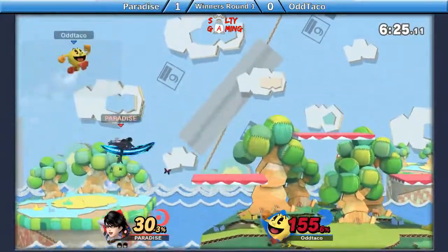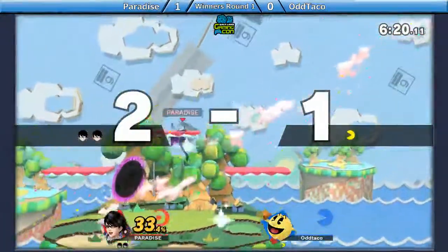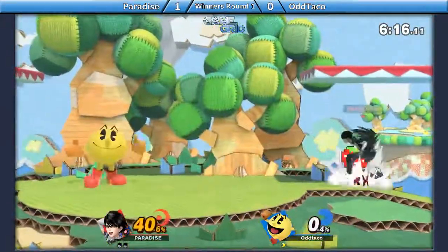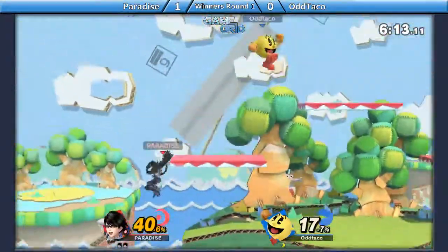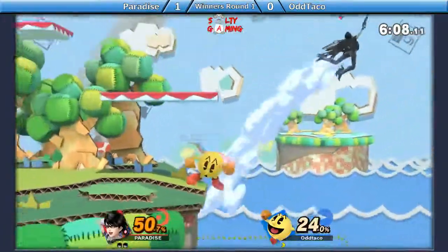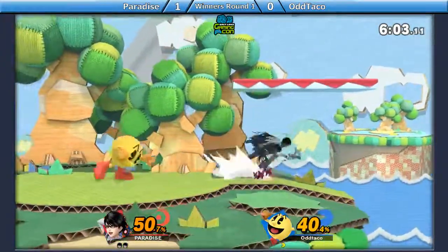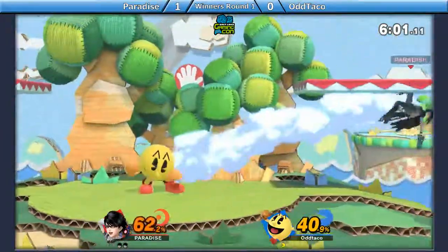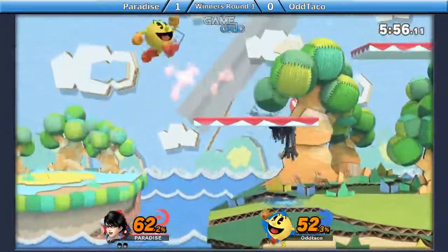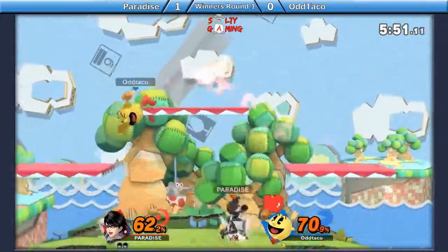That down air — wow, down air didn't kill on Yoshi's. Every time I see Bayonetta I'm like, they really did a lot to nerf the kill power. But this game is not looking as bad. The hydrant — water just pushed him out of the jab, got him a free dash attack punish. Dash attack punishing with Pac-Man is actually stupid good because it literally has zero end lag. I think it's the fastest one you can act out of in the game.